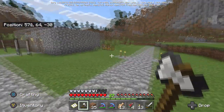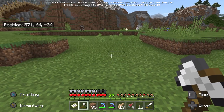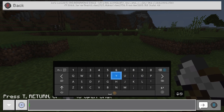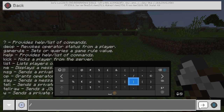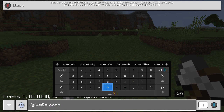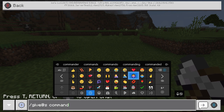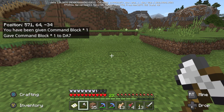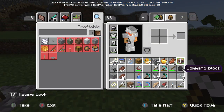As you can see we're in our survival world. I'm going to add the command block now. So what you want to do is open your chat by pressing right on your D-pad. Come into the chat and all you want to type is: hashtag forward slash give, at S, command underscore block.